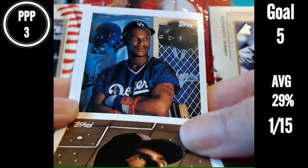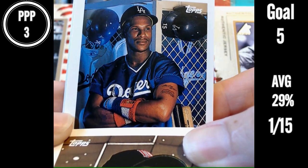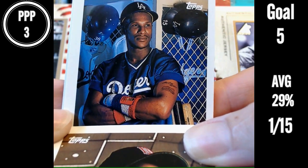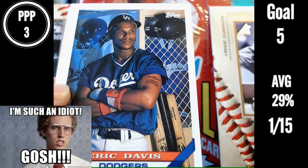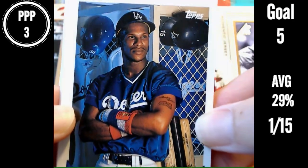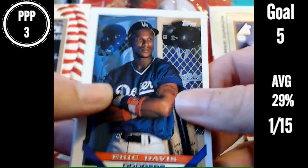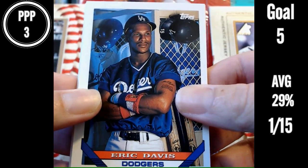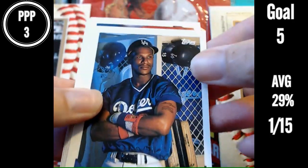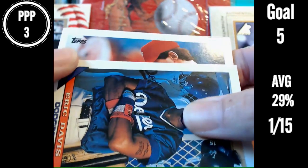Name that player. Dodgers. I think I got this one. Name that player — like 70% confident. You know who it is? I think it's Darryl Strawberry. Eric Davis! Wow, that kind of looks like Darryl Strawberry a little bit. It looks more like Eric Davis though — Eric Davis is on the Dodgers. Strawberry was on the Dodgers around this time, so that wasn't a horrible guess. Eric Davis. I was thinking Strawberry as soon as I saw it though.